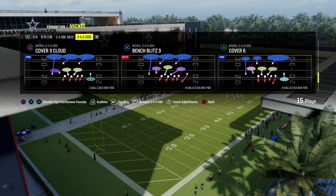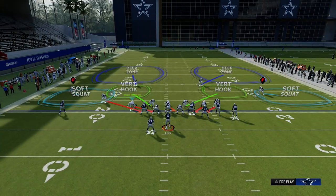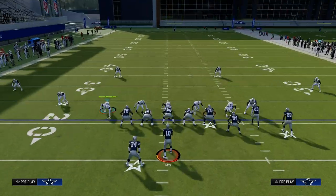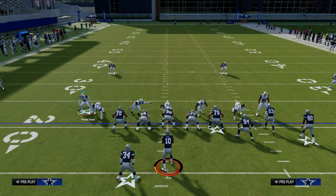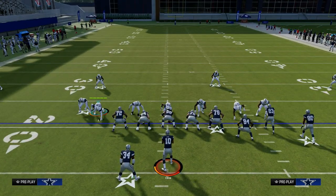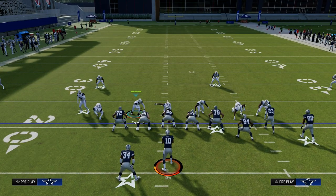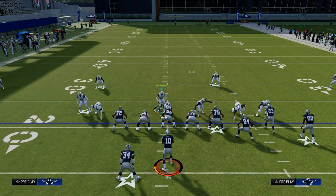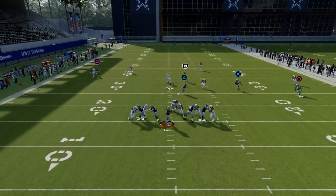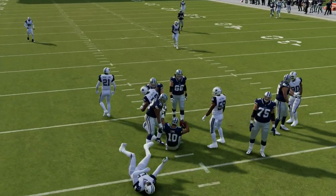The play we're going to be running is Pinch Two out of Nickel 2-4-5 Odd. How we set this up is really simple — we're going to cubic contain, then walk this guy in off the edge, and crash our defensive line away from where that slot corner is, crashing to the right. From there you user this guy, pass commit if you want, and what you'll see is one of the best blitzing concepts in the game this year — a double loop concept.